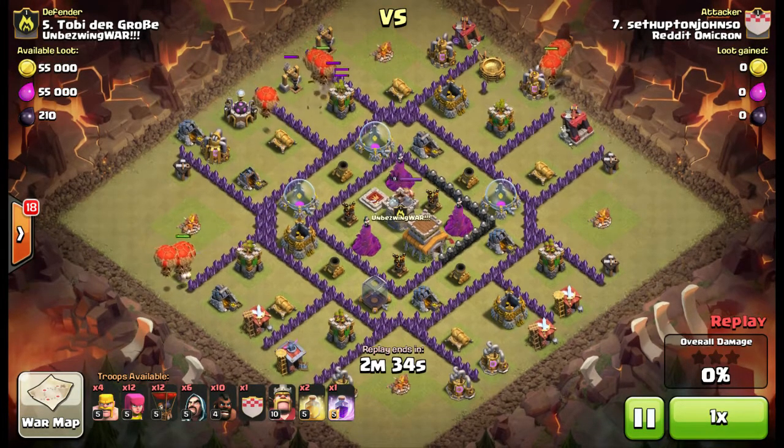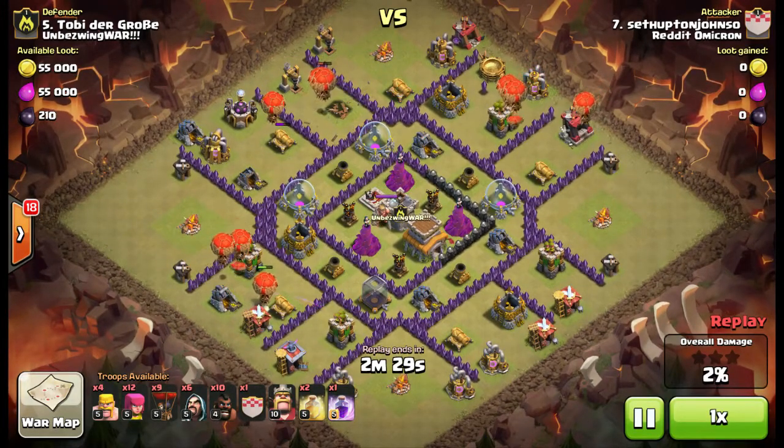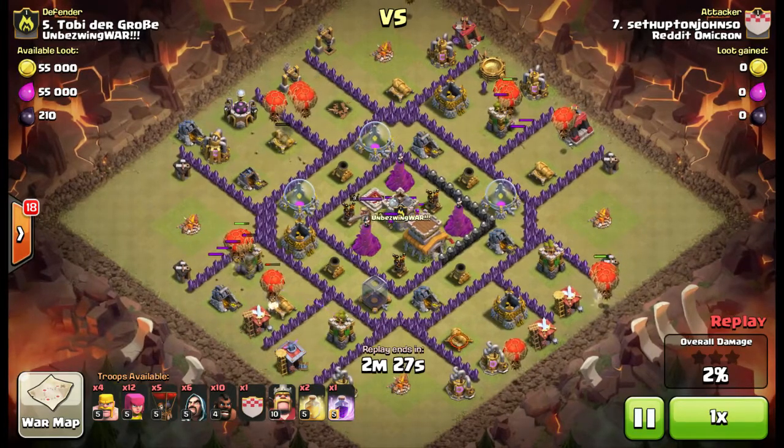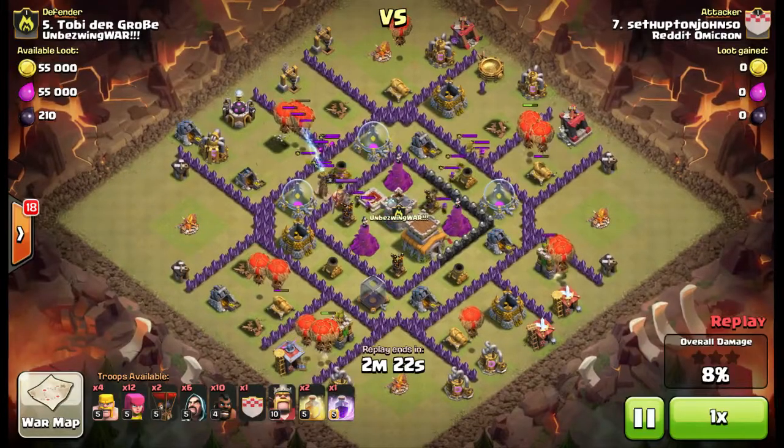You can see here the Archer Towers require 3 balloons due to the time it takes, but the cannons only take 1. One mistake he made was he sent a balloon on this cannon without sending the balloons to tank first for the Archer Tower, so he should have done that.